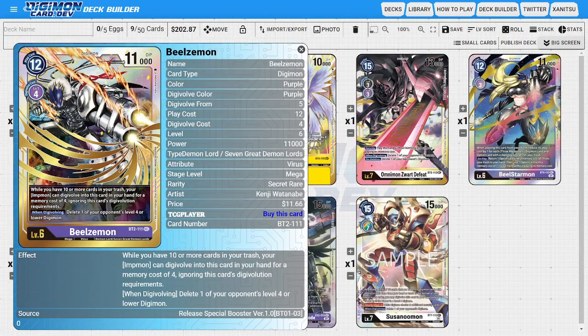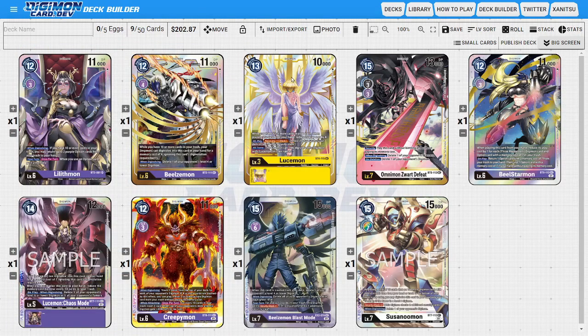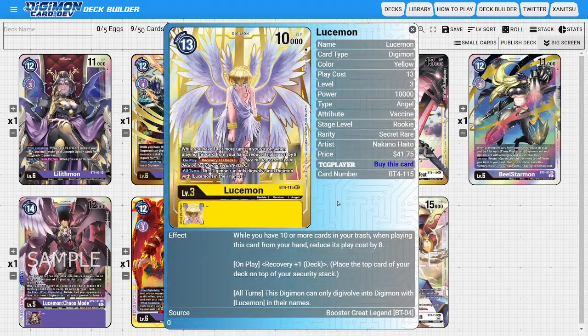As far as the history of purple secret rares, starting with BT02 when purple was first introduced, we have Beelzemon, who was the first purple secret rare. Then we got a little break from purple getting a secret rare in BT03. In BT04 we get Lucemon. Even though Lucemon isn't a purple card in himself, purple still has synergy and can actually use this card efficiently in various ways, so it's still a really good card to play in complement with purple.